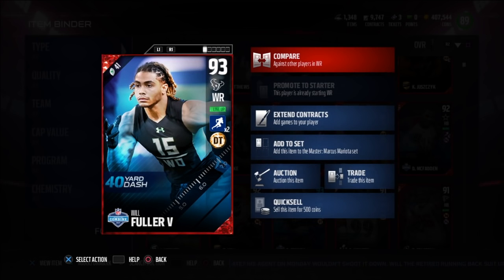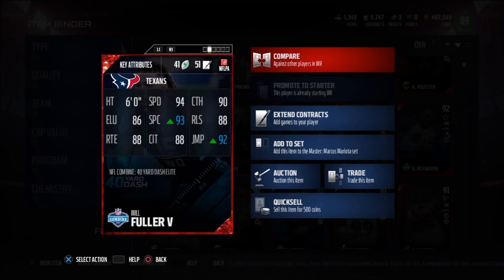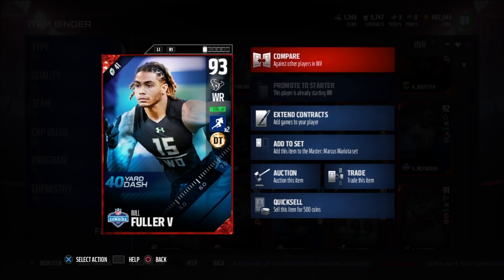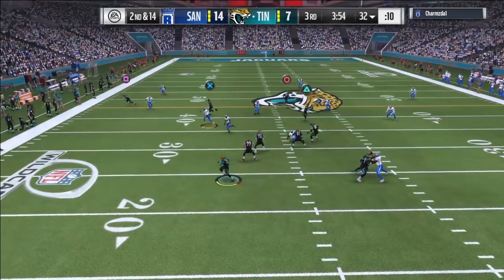Today we're looking at the combine Will Fuller card. Sorry it took so long to get this one out, but it's not going to be a long video for obvious reasons. He's six foot tall with 94 speed, 90 catch, 88 release, 92 jump, 88 catching in traffic, 90 spectacular catch, 86 elusiveness, and 88 route running. It's not going to be hard to figure out what this guy does best, but I'll still show you how he did in other areas.